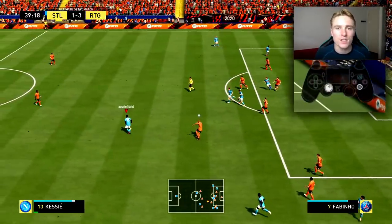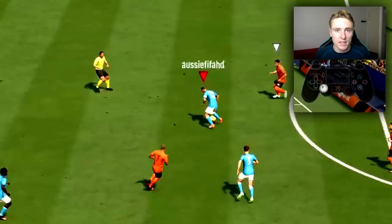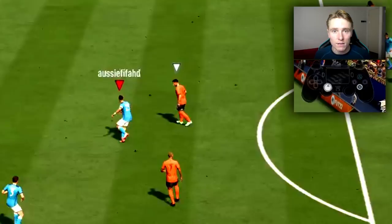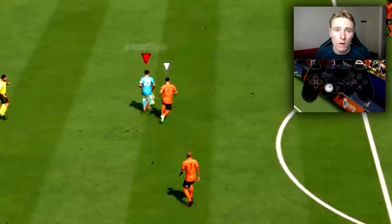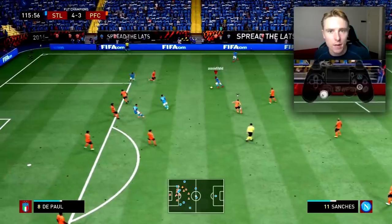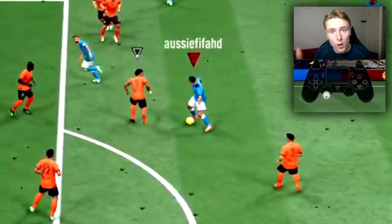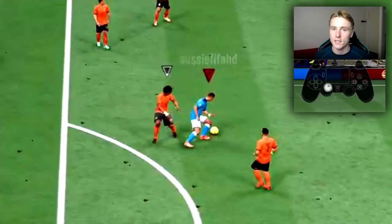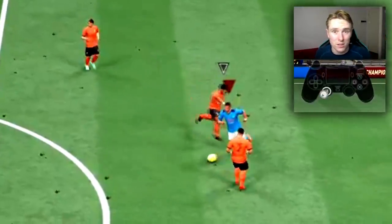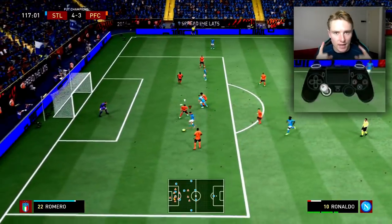Waiting for the defender to commit too much. This is a very useful way of beating a defender with left stick dribbling. You need to stick with the chopping motion and small motions with the left stick so that you can dribble and weave in and out of where the defender is while you're waiting for him to commit too much. Once that defender has committed too much, you can dribble into the space he's left open, or tap the R2 button to burst off into available space or in behind. Waiting for the defender to commit too much is a very key thing to look out for.